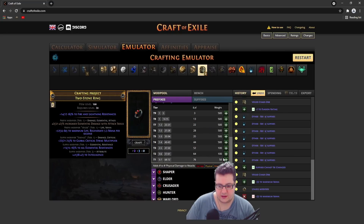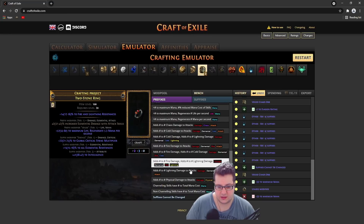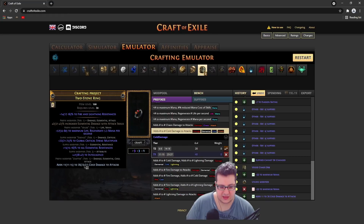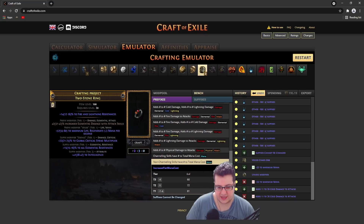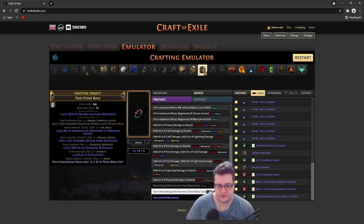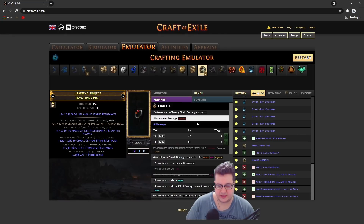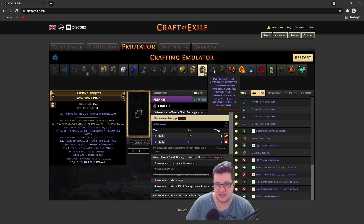If you're an attack build and don't care about mana cost, you can go for some flat damage like this. Or you can go for mana cost of non-channeling skills. Or you can go for whatever you want — even percent global damage if it's better scaling for your build. This is a pretty much six-mod item, and the total cost is probably around five to six exalts, including the base, the suffix cannot be changed, and the veiled chaos orb.